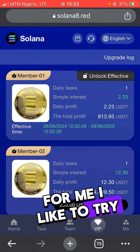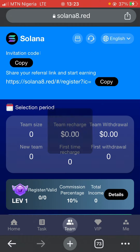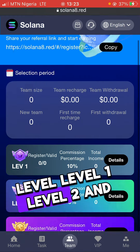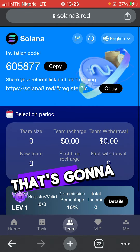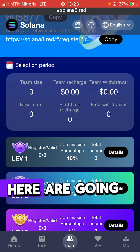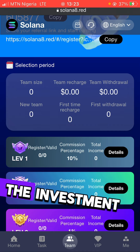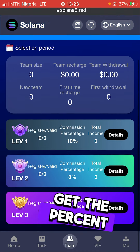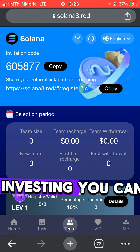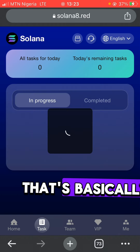Even if you don't have money to invest, you can do referrals to earn commission. There are level one, level two, and level three referrals. When anyone you refer starts investing, you make money: level one gives you 10% of their investment, level two gives you a certain percent, and level three gives you 1%. So even without money to invest, you can grow your income through referrals.